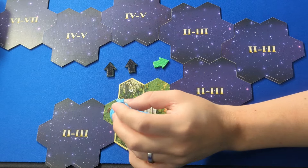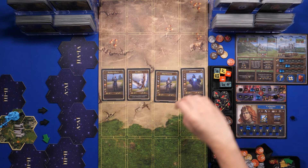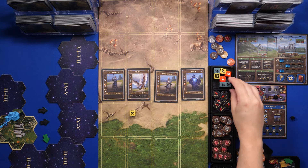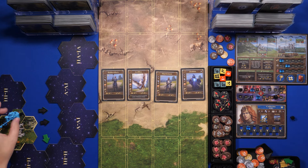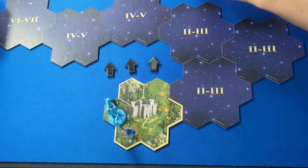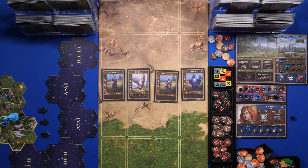Using our first movement point, we move to this tile and gain two building materials, increasing our building materials production to four. We place a faction cube to mark it visited. Then with another movement point we move here, placing a visited cube, and roll the treasure die — we get one valuable. With our last movement point, we flip this tile and position it.